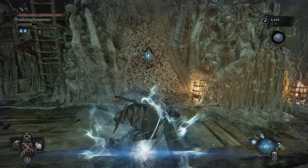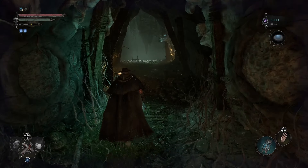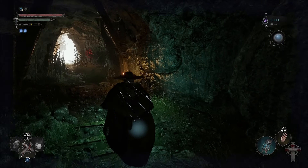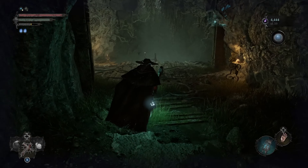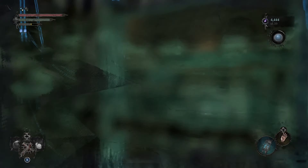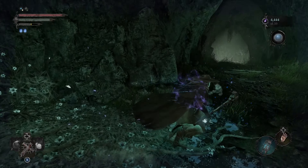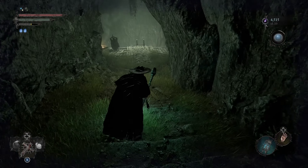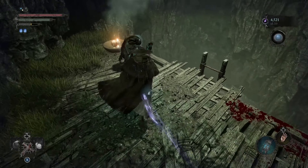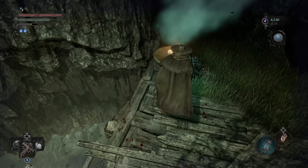We're gonna pop this open and then head inside. Initially I wrote that there was something in the fire here, but I didn't see it when I was doing the prep. I went back and redid my prep notes because I know they changed some stuff. May have been just a piece of loot that was dropped — I think I killed one of these guys and they dropped something literally in the fire, and then I went to pick it up.